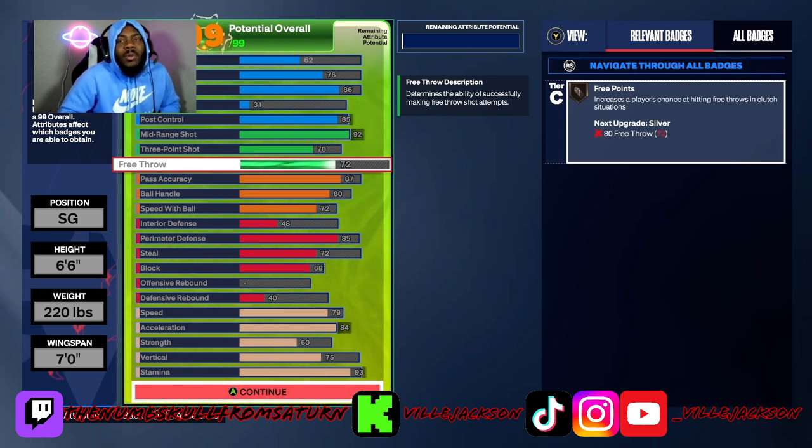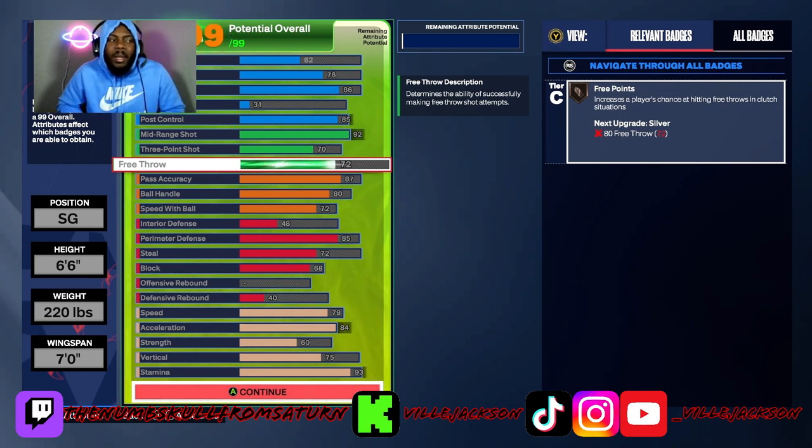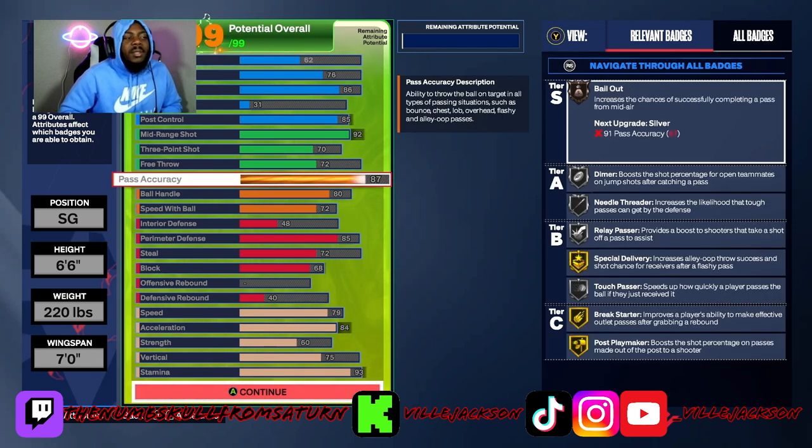Free throw is 72 — all you really need is 71 just to get free points. But if you're not playing a rec or competitive program, you don't need free throw at all. You can take it down and put those points somewhere else. Pass accuracy I put at 87 just to get Bail Out on bronze.